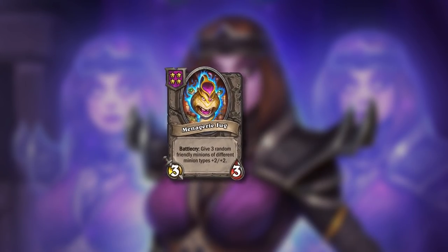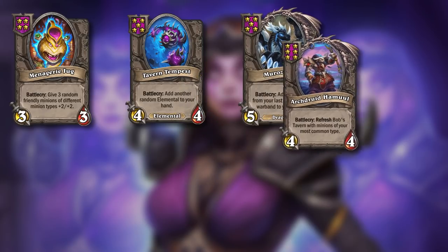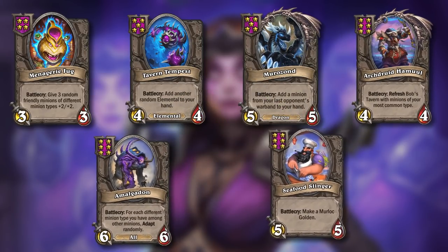And what if you don't get a token or you miss on your triples? Here are some good targets to look for to bounce back and forth in the shop. Most buffs are alright but Jug definitely tops them all. Situationally there's card generation that could lead to triples, money, buffs, or direction like Tavern Tempest, Murazond, and Hamul. And if you make it to tier 6, you could bounce things like an Amalgadon or even a Seafood Slinger for some high rolls.